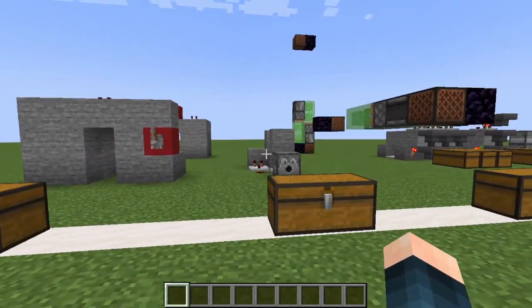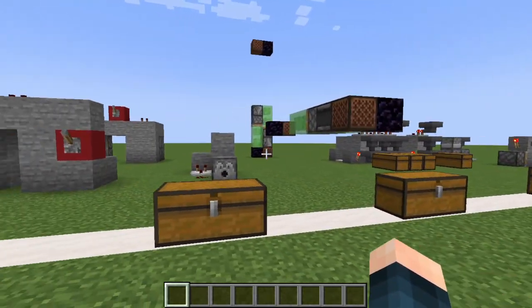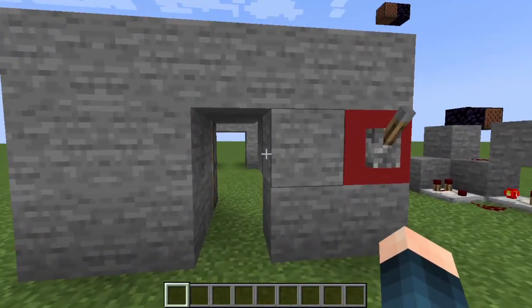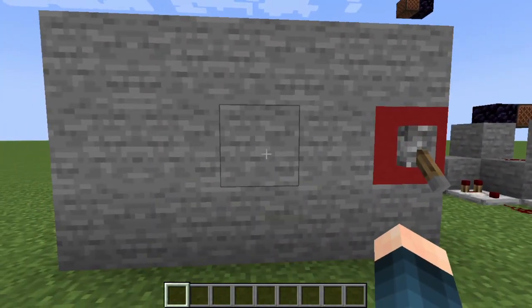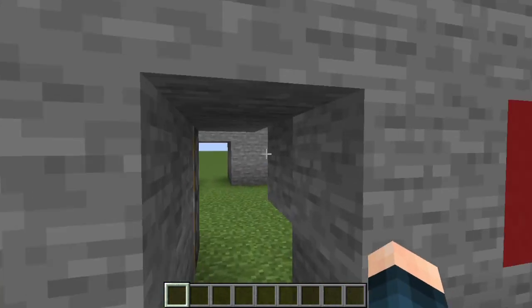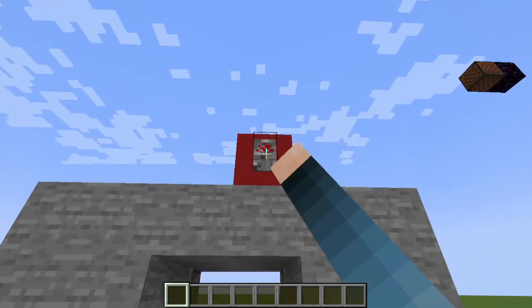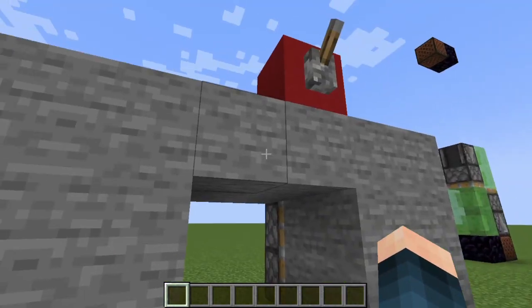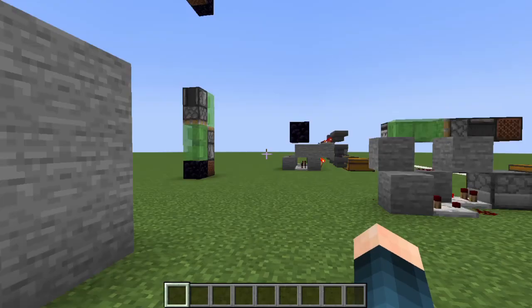First I'm going to be showing you what all of these redstone builds do and then I'm going to transition into showing you how to make them. So the first build that we have is a 2x1 redstone door, as well as a 2x2 redstone door. This is a flush door which is slightly different to the regular piston door.